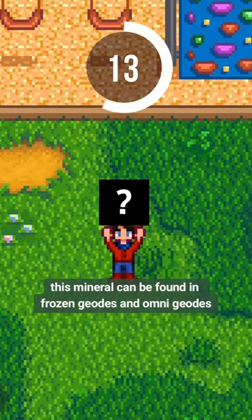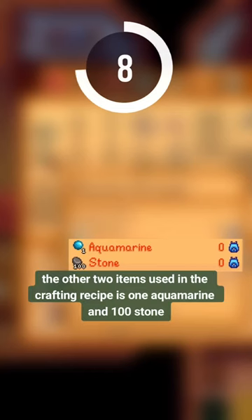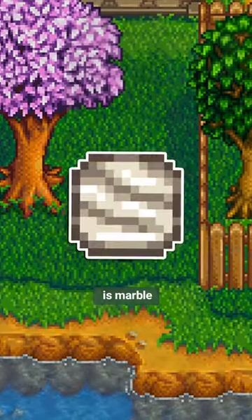This mineral can be found in frozen geodes and omni geodes. The other two items used in the crafting recipe are 1 aquamarine and 100 stone, and the recipe is for the marble brazier. If you don't have it yet, the item we're looking for is marble.